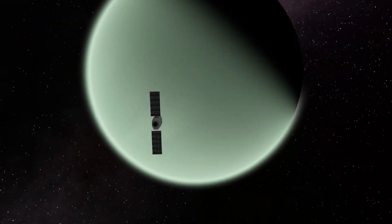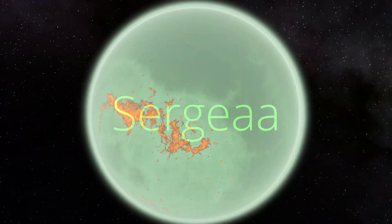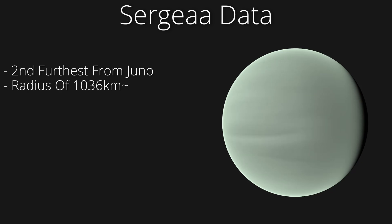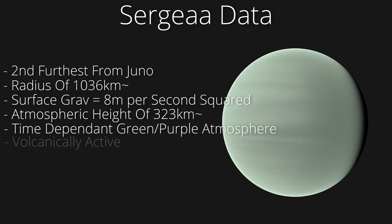Today I show you how to travel to and explore a volcanic windswept landscape dotted with lakes of lava and an atmosphere significantly higher than Druze. This is Sergia. Sergia is the second furthest planet from the star Juno. It's a rocky planet with a thick atmosphere. Sergia's radius is 1,036 kilometers and it has a surface gravity of 8 meters per second squared, relatively comparable to Druze, though Druze has slightly higher numbers on both. One major difference is its atmosphere, which is 323 kilometers high — almost three times higher than Druze's. Depending on the time of day the atmosphere becomes either green or a nice purple color, and Sergia is also volcanically active.